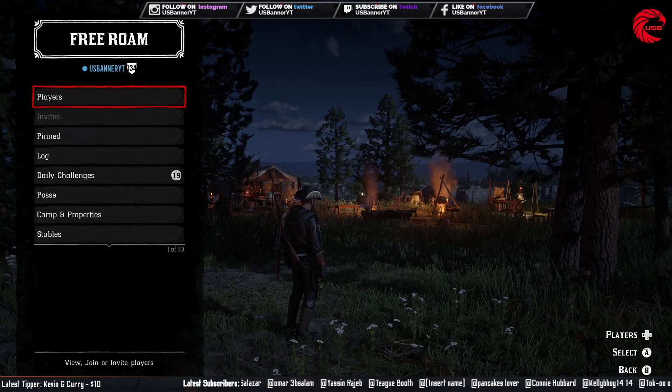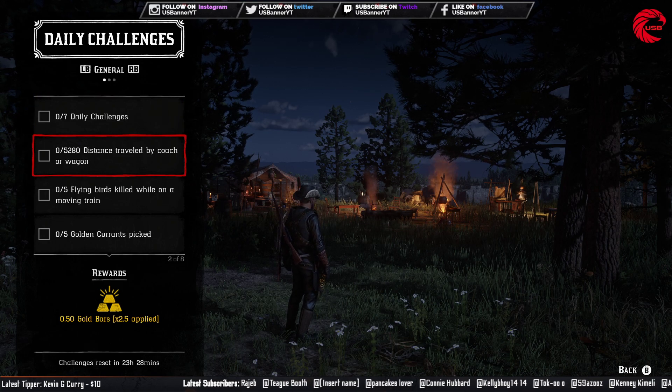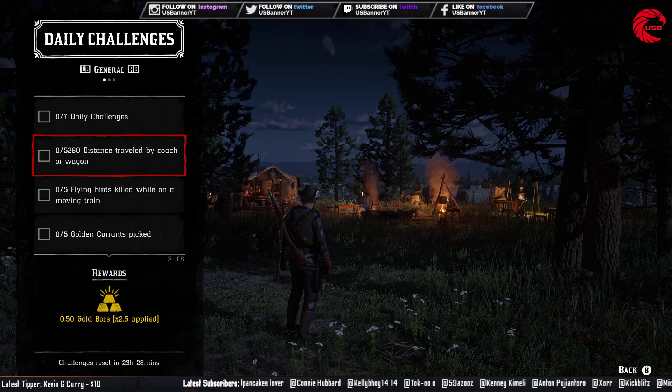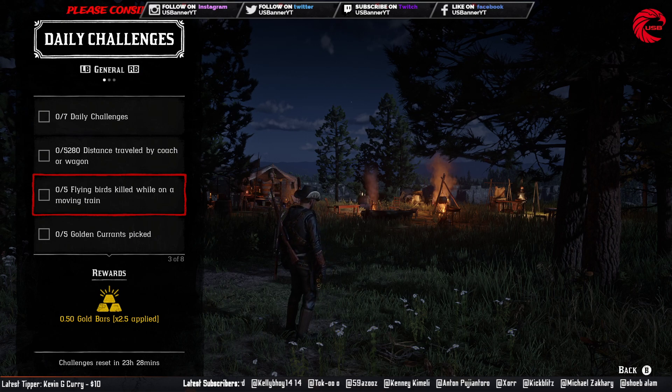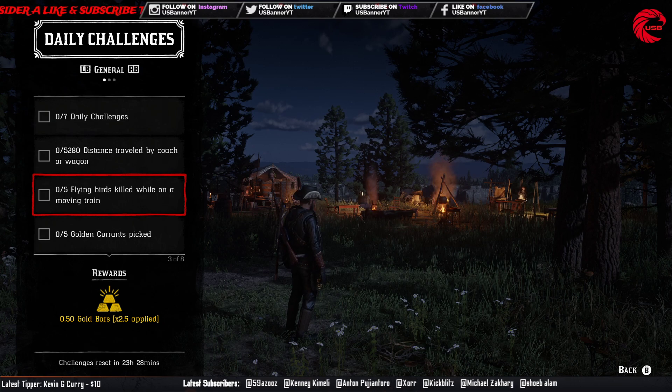For the daily challenges, the first one is 5280 distance traveled on a coach or wagon — just hop on a coach or wagon and travel 5280 distance. The second challenge is five flying birds killed while on a moving train — when you are on a moving train, just kill five flying birds.